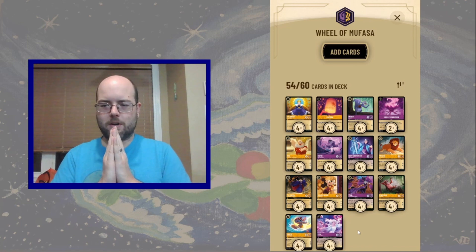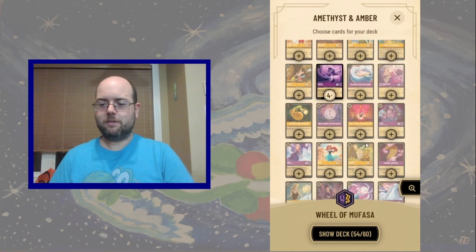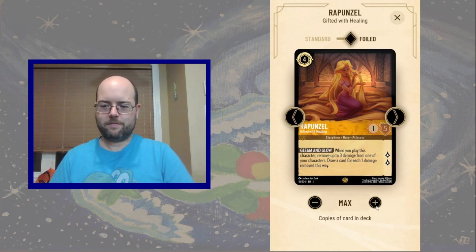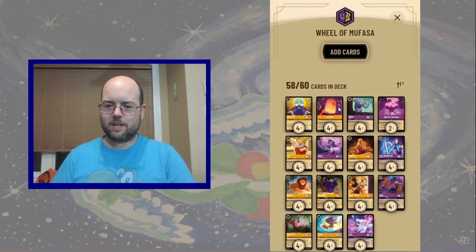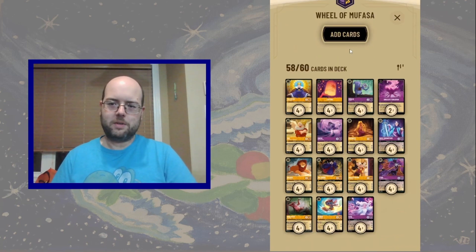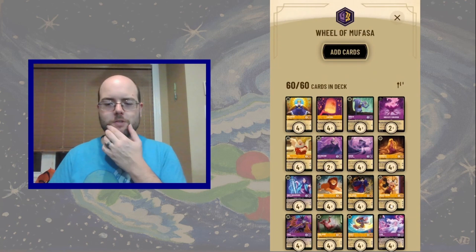And that brings us to 54 out of 60. We're in Amber and we don't have a four drop yet — you guessed it, Rapunzel, because if I'm not playing Rapunzel while playing Amber, I'm probably doing something wrong. We need two more cards. Our two drops — we have ten options, about 14 inkable with the Elsas. I want an inkable, probably a three drop, and just to get us over the hump, I like to include a pair of Maleficents, which will wrap up our list.